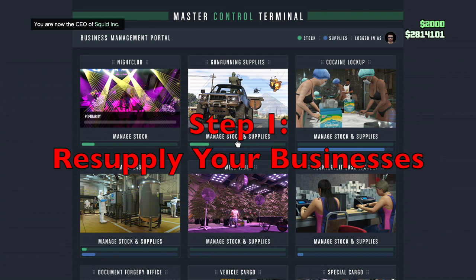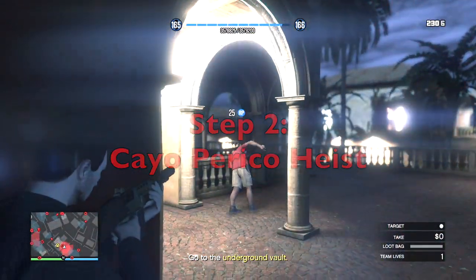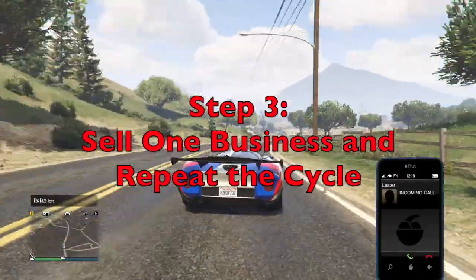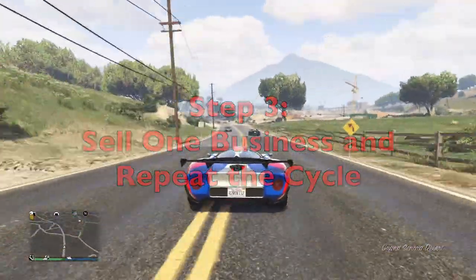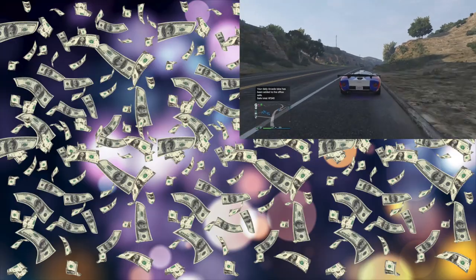Just to clarify, here's a brief recap of all the steps. The first step is to restock your businesses. The second step is to do the Cayo Perico heist, which should take a little bit more than an hour. After the heist, quickly sell one of your businesses and make sure you rotate between them to maximize efficiency. Then begin the cycle again and restock your businesses quickly to give you enough time to start the heist on hard mode.